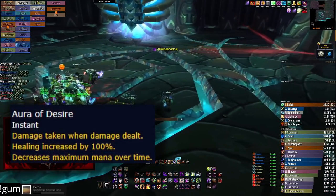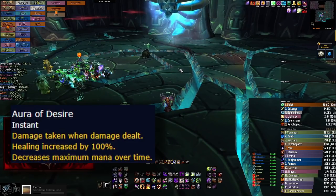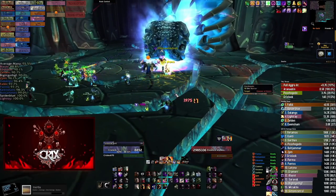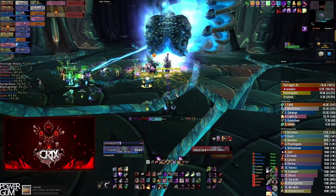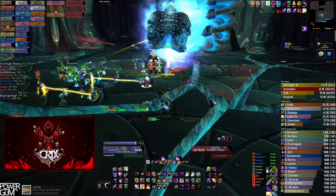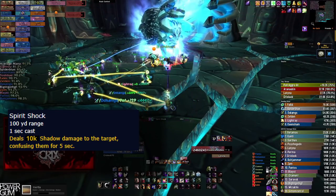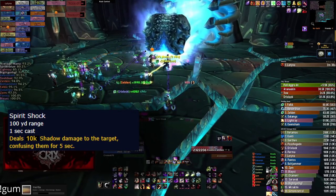Phase 2's aura is the Aura of Desire, which increases your healing done by 100% but also reflects 50% of the damage you deal back to yourself, and reduces your maximum mana by 5% every 8 seconds — meaning after just over two and a half minutes you'll have zero mana. This phase is all about spell steals, interrupts, and intensive healing, as the raid reflects 50% of the damage they deal to themselves. Warlocks, those 10k Shadow Bolt crits will be hitting you for 5k. Watch out for your Doom ticks or you'll be asking for a battle rez. A new mechanic is Spirit Shock, which slams the tank for about 10k damage and blinds them for 5 seconds — an interrupt rotation must be assigned or your tank is likely to die.